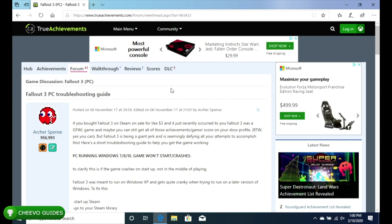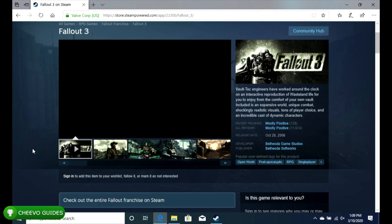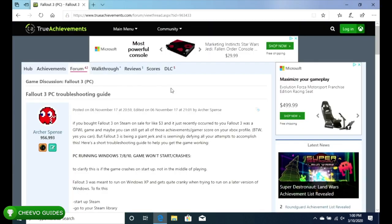I'm going to be referencing an article by Archer Spence called the 'Fallout 3 PC Troubleshooting Guide,' also on TrueAchievements.com — I'll include the link in the description. First and foremost, you need to purchase Fallout 3 on Steam. It's $9.99, but the game goes on sale often so you can find it for less than five dollars. You can also buy a code from different outlets online, which I'll mention later.